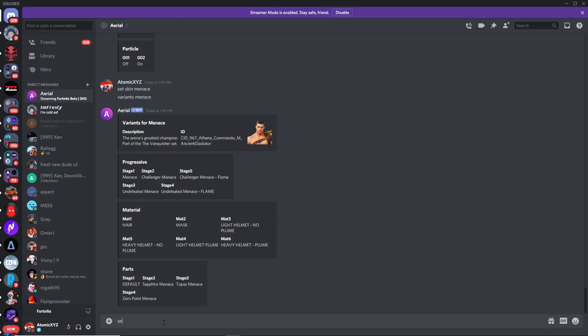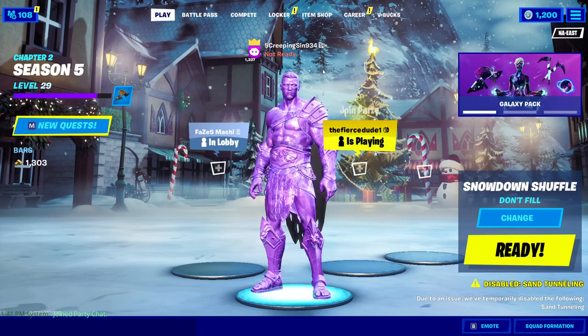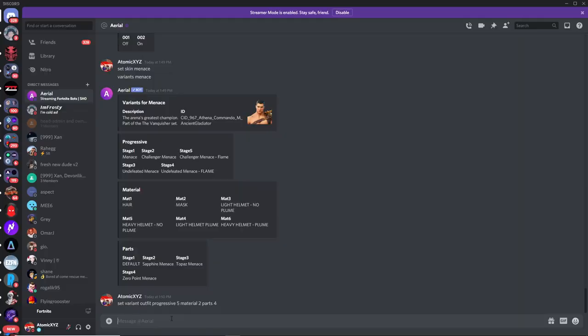Type 'set variant outfit', then type 'progressive' and choose 'five' for the flame Menace. Then choose the material — set it to 'three' — or 'two' for the mask. Then add 'parts' and choose number 'four' for the zero point Menace. Once you've done that it will have changed, and you can see we have the zero point version — it's all purple — along with all the other things we specified.